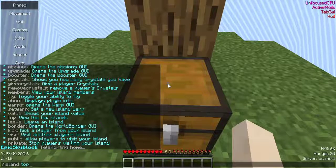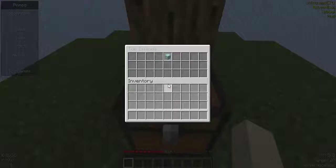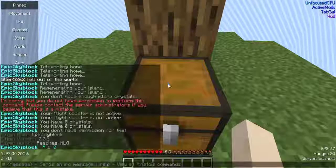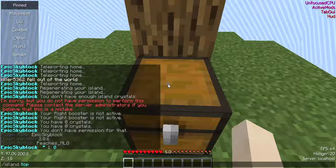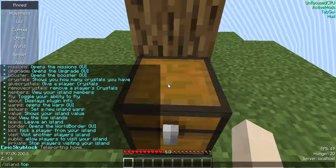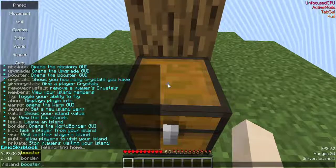Next is the top command. That shows the top players' islands. I'm currently number one because I'm the only player. As you saw, it popped up a GUI with my head, showing the ranking and the value.